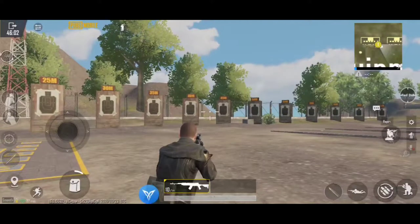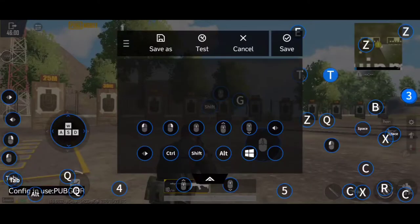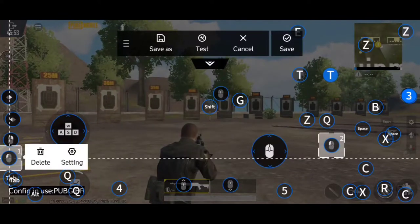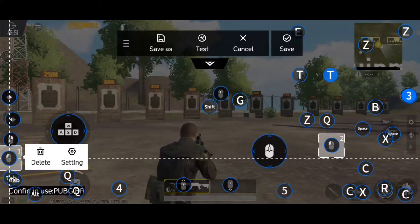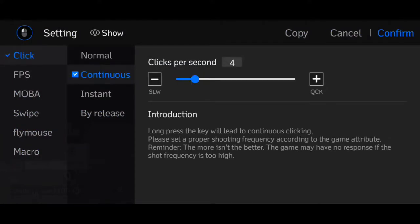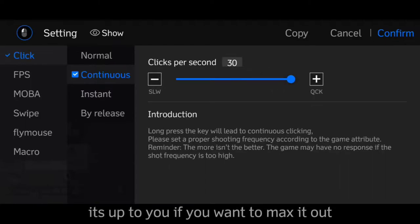So go to the Q1 app, click Edit, go to your fire button — it's this one. Click that and it should be set to continuous. And change this one. You don't need to max it out because there will be conflict in the firing speed.